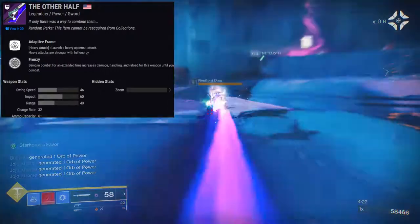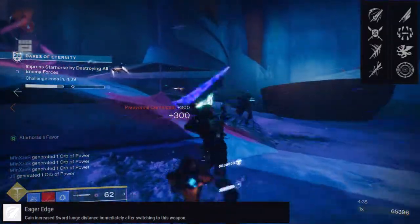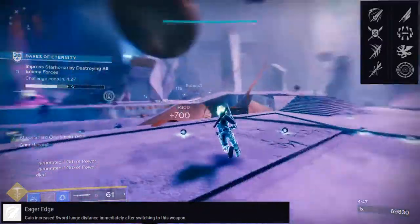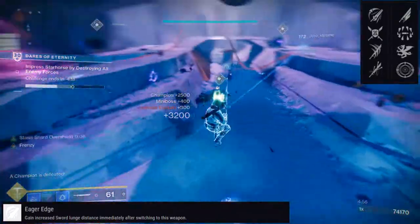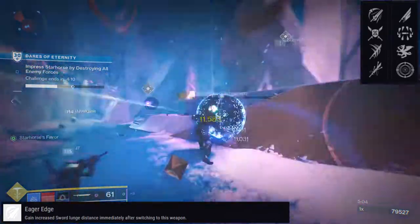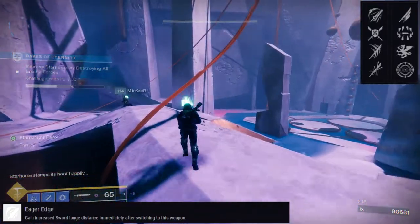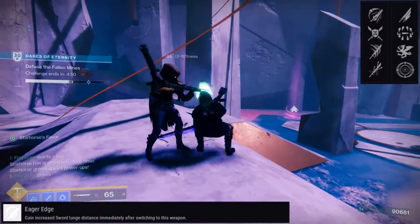The Other Half is also an adaptive frame. The perks are Eager Edge, Energy Transfer, Relentless Strikes, and Duelist Trance for the first row. For the last row: Whirlwind Blade, Surrounded, Vorpal Weapon, and Frenzy. The problem is that out of all the damage perks, Surrounded might be the only really viable one — Whirlwind Blade got nerfed, Vorpal Weapon got nerfed, and Frenzy just doesn't work well on a sword. Surrounded just needs three or more enemies around you, which most of the time with a sword is the case. Vorpal Weapon did lose 5%, but you really don't have to do anything to activate it — it's always active.